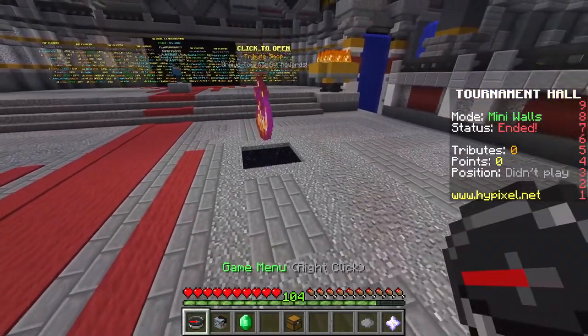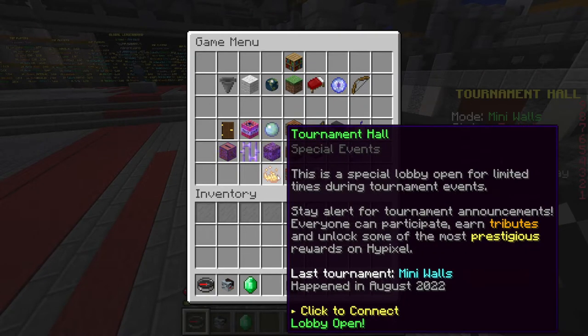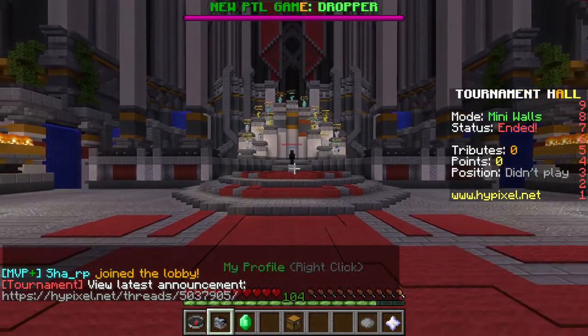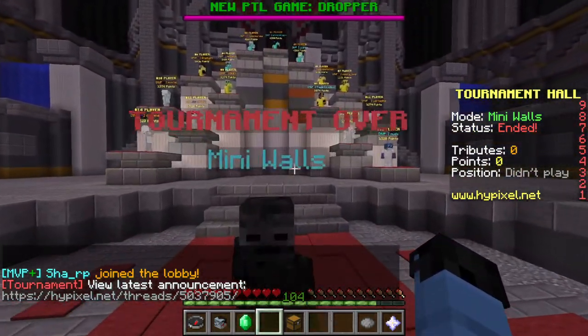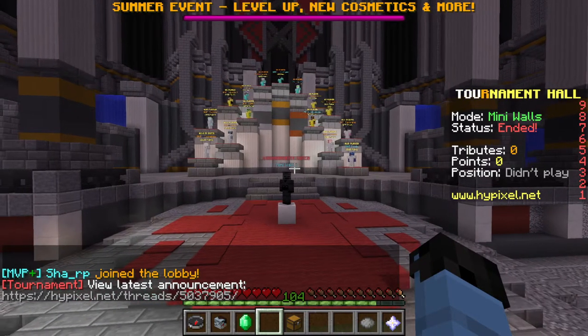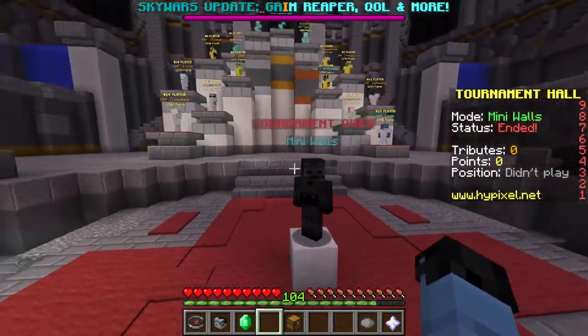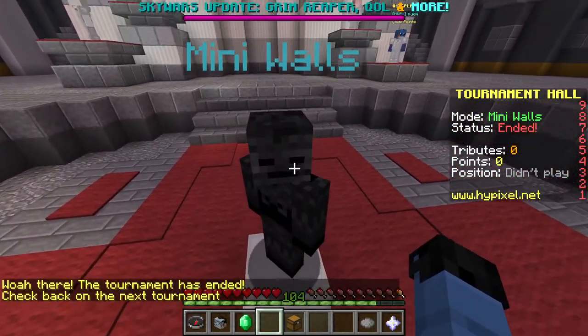To get to the tournament hall, all you need to do is go into the game menu — all the way on the bottom left is the tournament hall. Check back consistently for these tournaments since they don't happen that often, and once one starts it only lasts for a couple of days. I'd recommend joining and grinding as much as you can to try to get in the top placements.